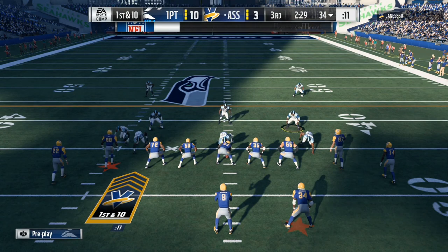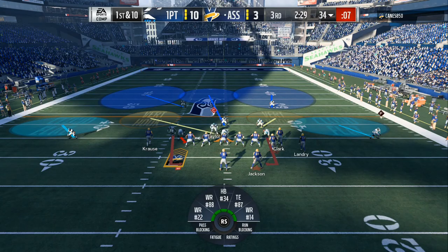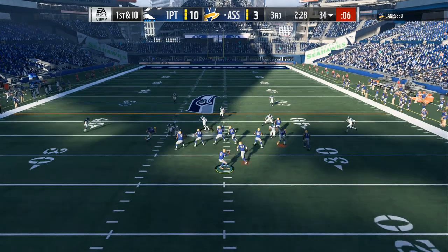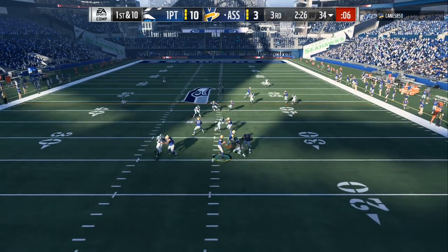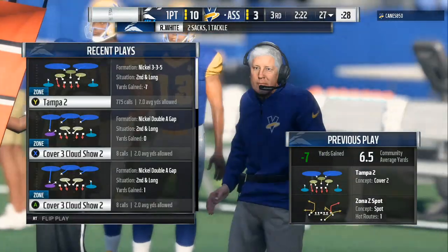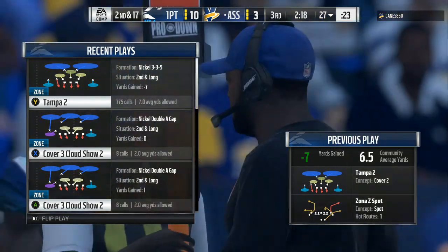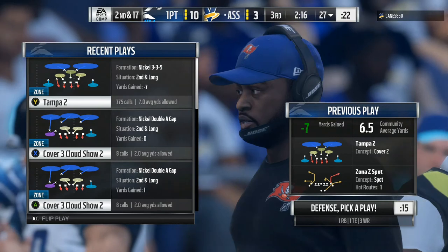If not, he will have to force the ball into coverage like you just seen. And if you got at least a six-foot or six-foot-one cornerback, he will drop it — he will jump the route 95% of the time. Like I said, it's an easy setup. As you can see, he is moving to the right and as soon as he moves to the right, the contain breaks loose and gets to the quarterback.